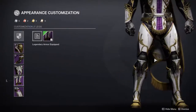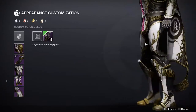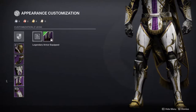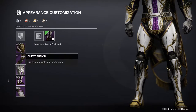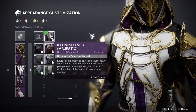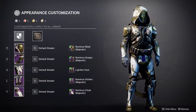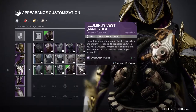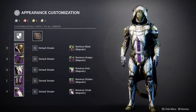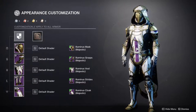My girlfriend did point out the other day this floop here, and immediately I was like, you're right, that looks super gross. And now I don't know if I appreciate that she told me that or not. Because it's connected to the legs. So it's going to be hard to match that specifically with another chest piece when it's so close to it. I would have much preferred if this floop here would have been connected to the chest piece. That would have made a lot more sense.